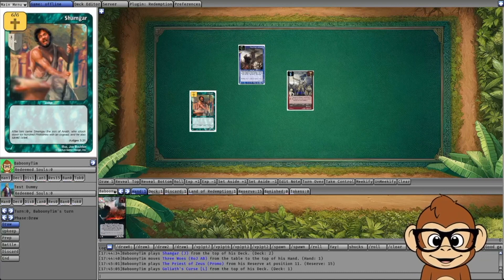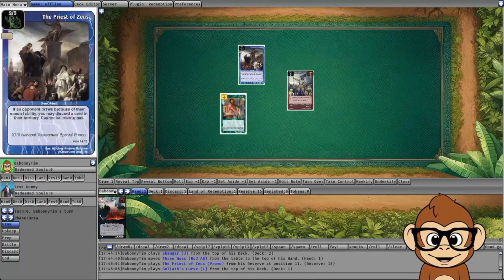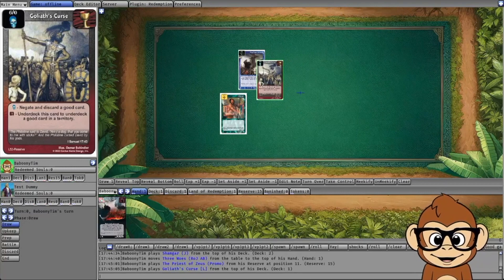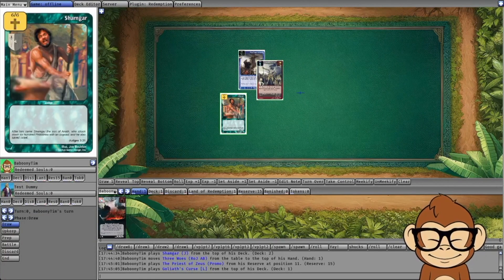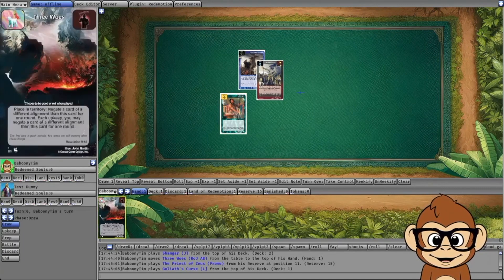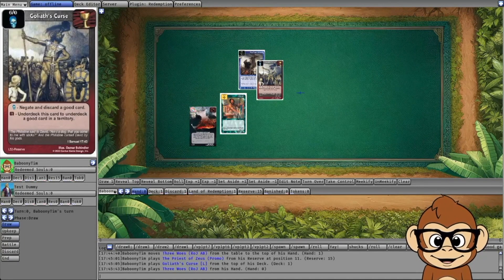Let's talk about Special Initiative. Special Initiative happens when your last hero is getting removed from battle. You may think you could play Dominants during that time, but you cannot play Dominants during Special Initiative. For example, if you're attacking with Shamgar, they block with Priest of Zeus, then play the enhancement side of Goliath's Curse to negate and discard Shamgar — Shamgar is in Special Initiative. You can play good enhancements to interrupt, but you cannot play Three Woes as a Dominant during Special Initiative.